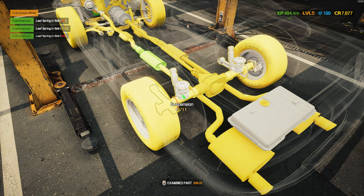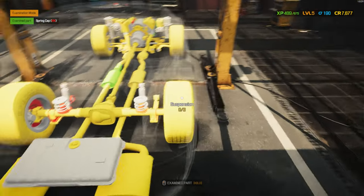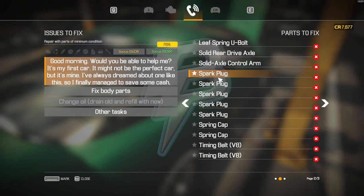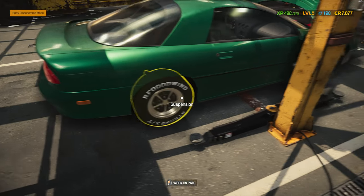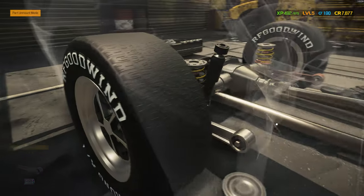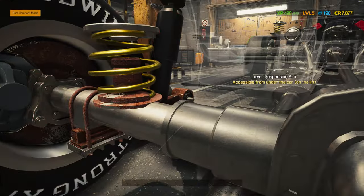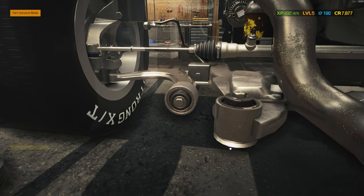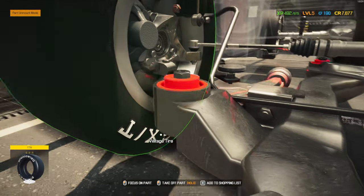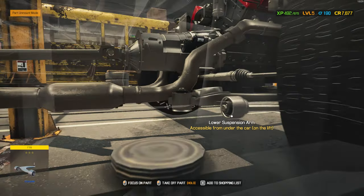Left leaf spring u-bolt. Those are a lot. Let's have a look — it's probably the rubber bushings. Lift the car up. It's probably the rubber bushings. Yeah, that one — there's definitely one. This one needs to be replaced. This one looks fine. This one will need to be replaced. This one looks fine. This one needs to be replaced. And I believe there's one more — that one too, this one also needs to be replaced.